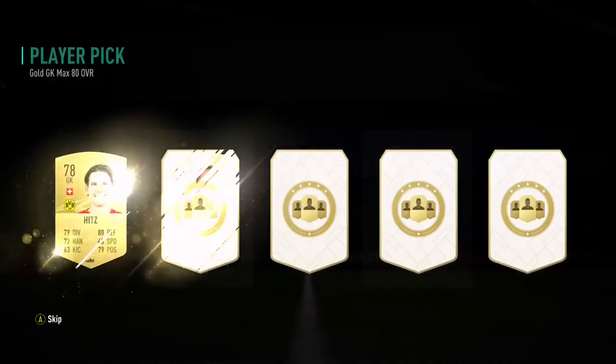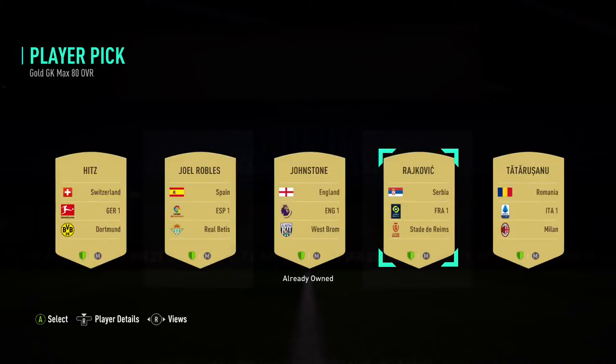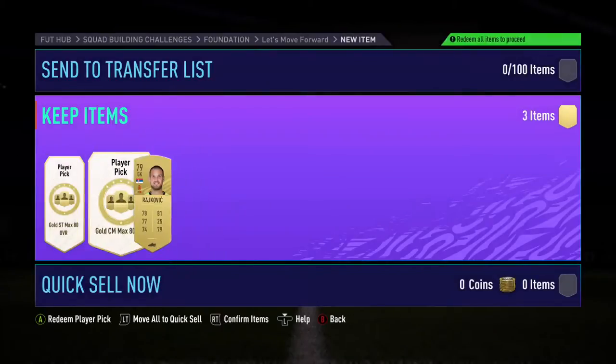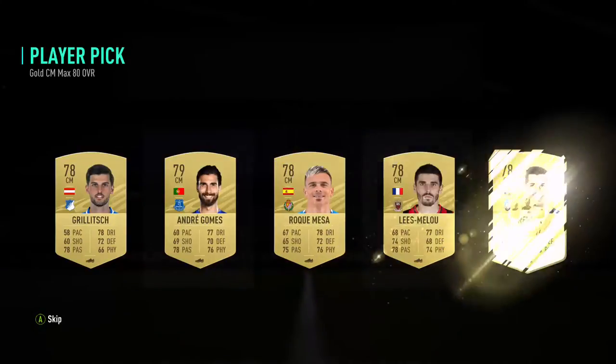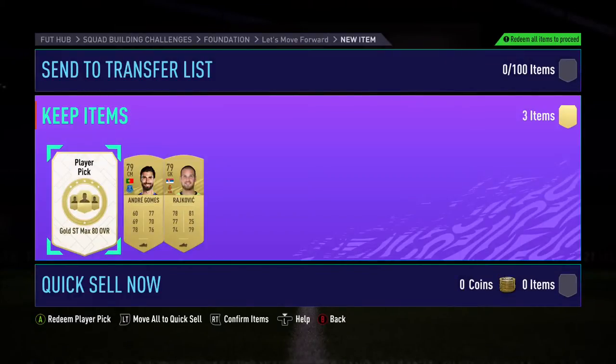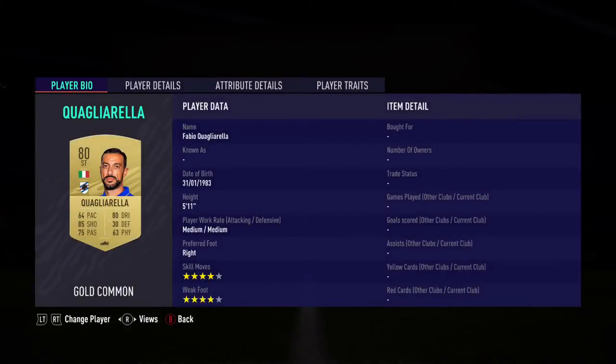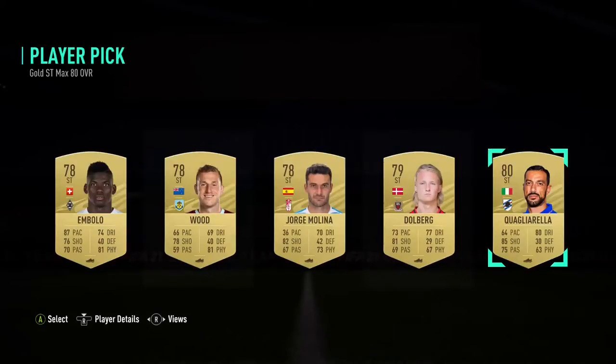I opened my center back which was Mustafi. Goalkeeper first — let's see. I already have Johnstone, so I'll just use the highest rated. Center midfielder — Andre Gomez! That's actually sick, he fits perfectly in my team. Gold striker — Charleston's 81 overall, Calvert-Lewin maybe. Brilland Bolo is four-star four-star so I might take him, or Quagliarella.